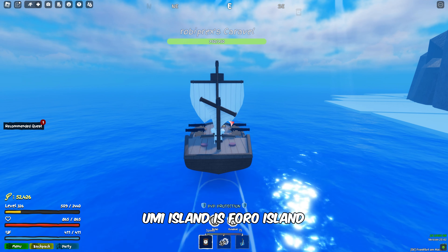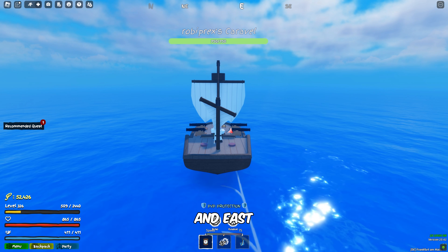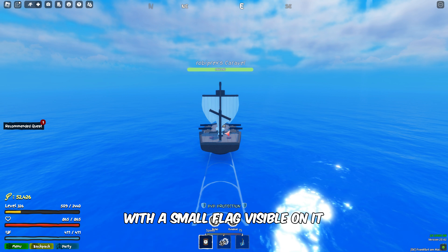Foro Island is a small snowy island. From this island, just sail or fly in the direction between northeast and east. As you travel in this direction you should spot Umi Island fairly quickly. The island has a distinct look with a small flag visible on it.